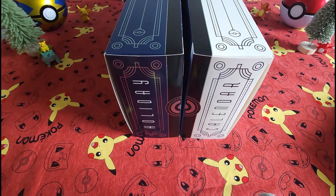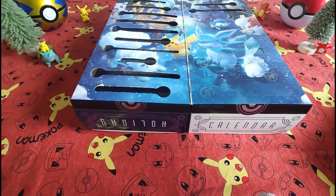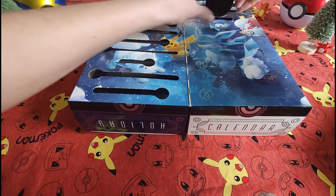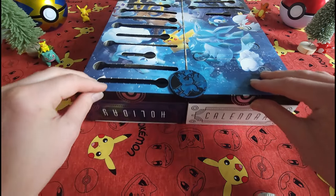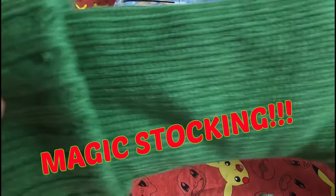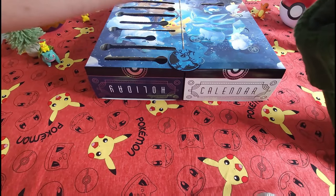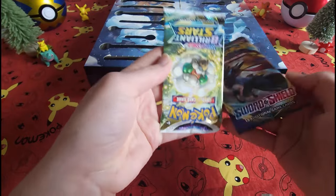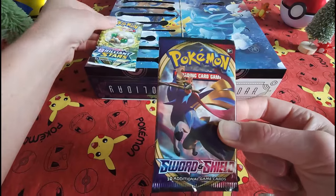Hello everybody, Happy Holidays! Collectible Card Chick here. Today we are on Day Number Eighteen of our Pokemon Holiday Calendar. What does today bring in store? It's a coin — adorable, but it's not that exciting. So let's reach into our Magical Holiday Stocking. We've got a good old fashioned Sword and Shield and a Brilliant Stars — let's go for this guy first.